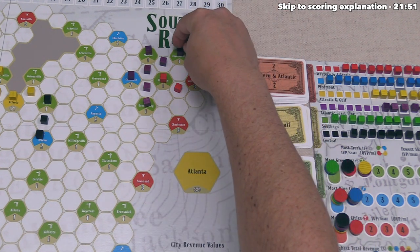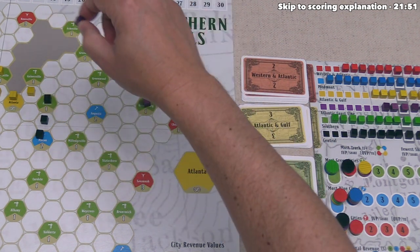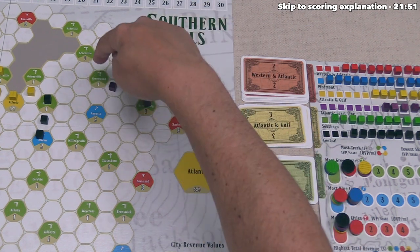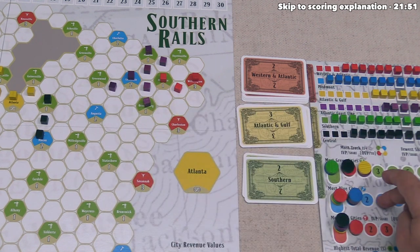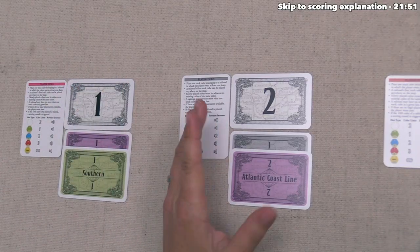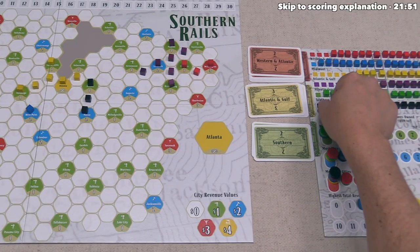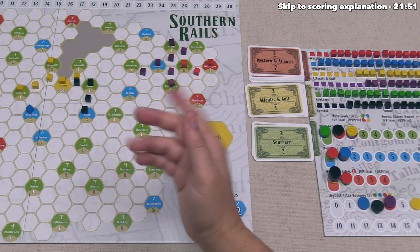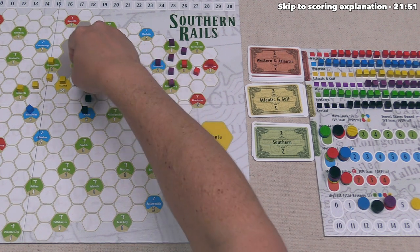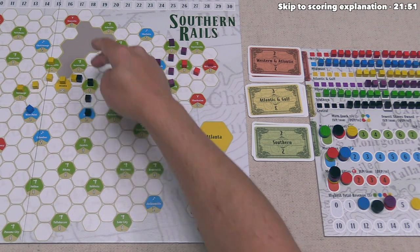Gray can put a black or purple cube down and has decided to keep pushing black — taking that cube and placing it onto a white area. Remember, each of these white spots can have a maximum of two cubes, no more than one of each railroad color, so that spot is now full, and the yellow railroad has to be careful because black is one away from going into Gainesville. Orange can now go, and they've decided to put a red cube down, going over there so they are one away from Charleston, which is a red city.